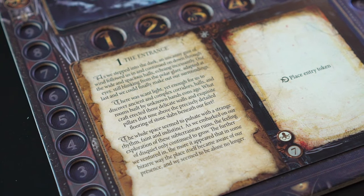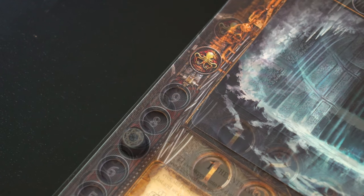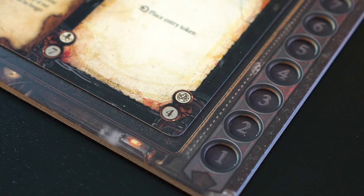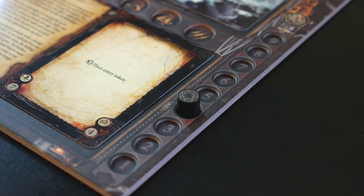Next, we need to look at some of the information on the chapter card. The spawn rating shown here is measured on the left-hand side of the board, and we will place a wooden spawn token on value 7 of this track. The horror rating is also shown on the chapter card, marked on the right-hand side of the chapter board. We will place another wooden token on value 4 of this track, as shown by the card.